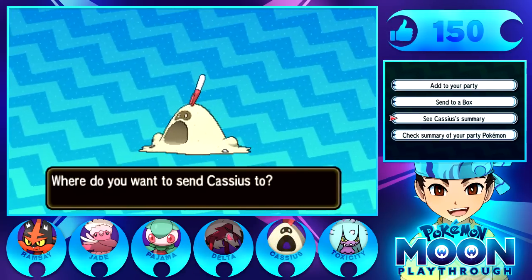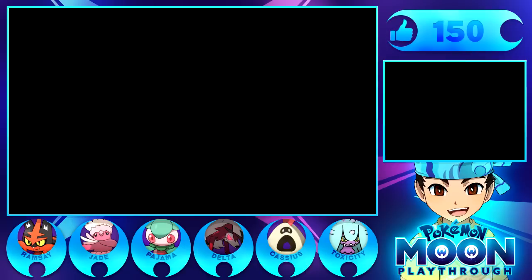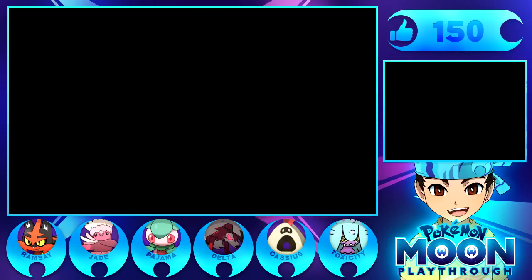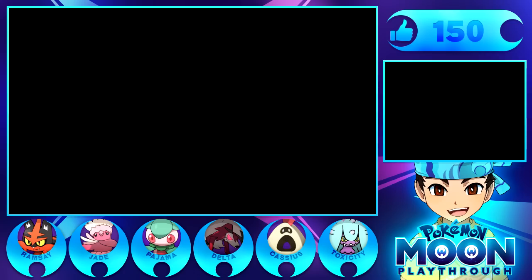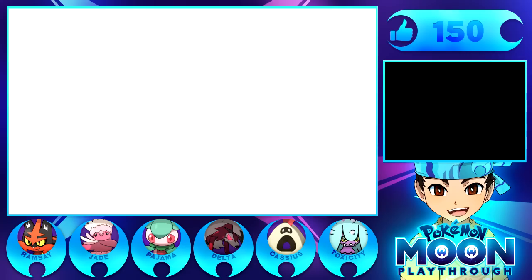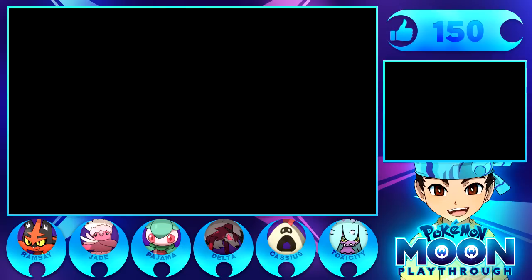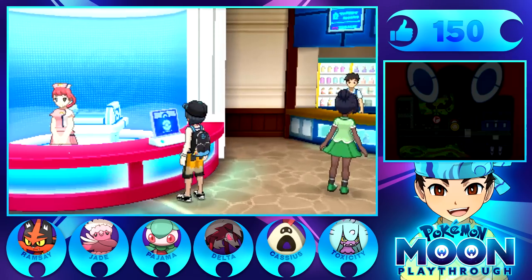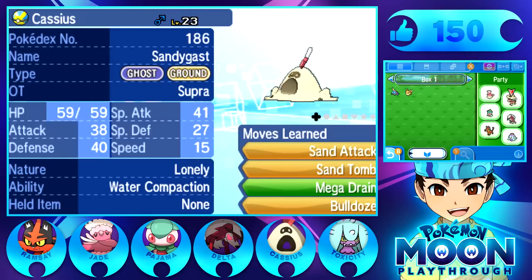So we got Cassius. I'm actually going to send it to the box because instead of just replacing Mudbray right now, I want to take the Eviolite off of Mudbray first, as doing it this way is just easier. We got a new member of the team that we will swap out momentarily. So now all we have to do is find a replacement for Oricorio, and we already know that's probably going to be Drampa.